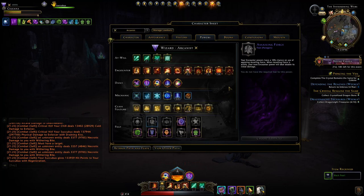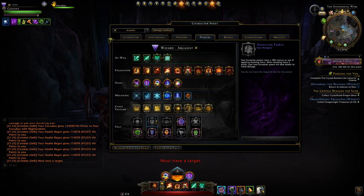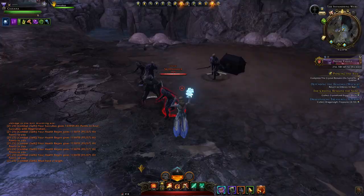For the second set, I have Assailing Force or Snap Freeze. I found Assailing Force unreliable — it's a 10% chance when you use an encounter power, so if it procs after everything's dead, you make no use of it. It could be useful with lots of adds spawning over time, but otherwise Snap Freeze gives additional damage on Ray of Frost and Icy Terrain. It can be pretty massive — it pretty much doubles the damage Icy Terrain deals per tick. That's reliable damage you don't want to give up.